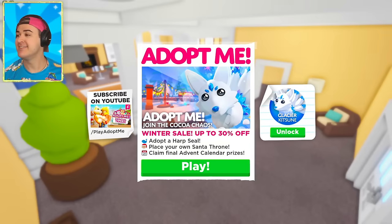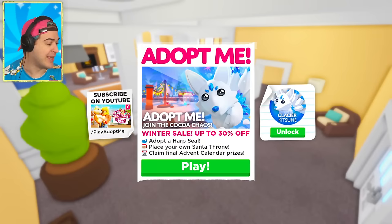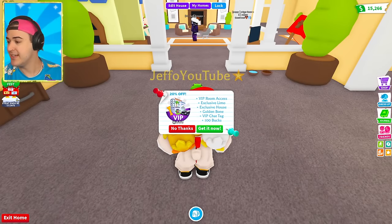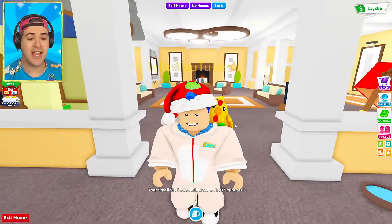Adopt Me has put out some new pets — there's a new mini game, you can adopt a harp seal, you can get your own Santa throne, and we're gonna buy a lot of the kitsune. I'm playing Blox Fruits too. It seems like kitsune is what's popping right now because Blox Fruits just came out with the kitsune too. We're doing some Santa stuff today.